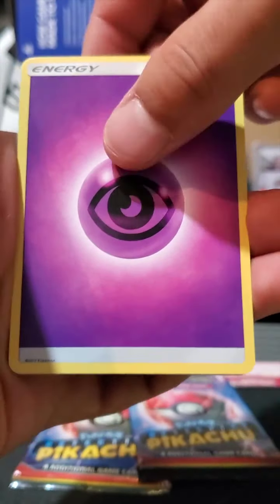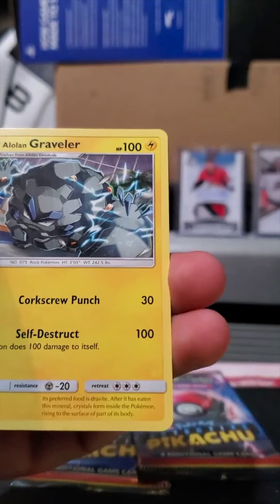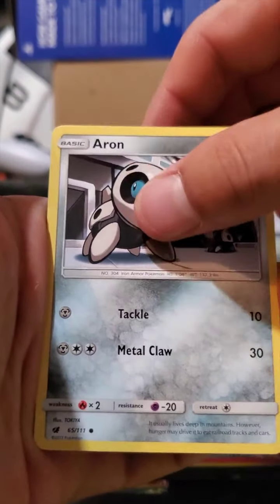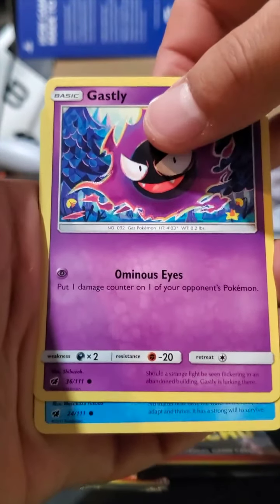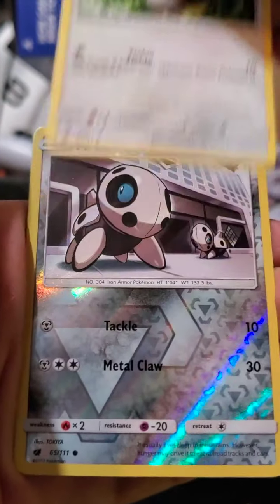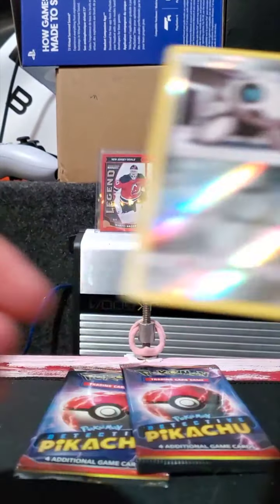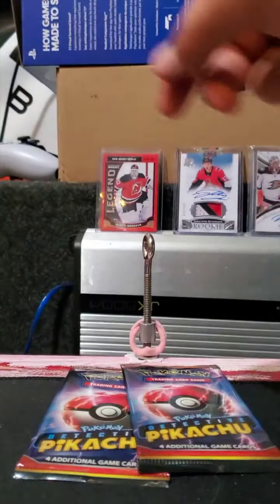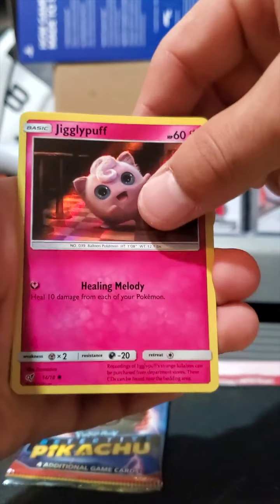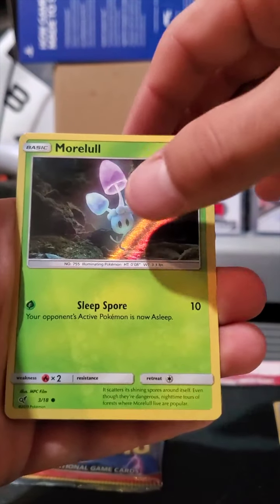Psychic Energy, Pikachu, Red Card, Cinccino, Alolan Grimer, Ditto, Aaron, Gastly, Corpish, Minccino, reverse holo Aaron, Anekomo — another reverse holo. Alright, first card up we got Jigglypuff, Magikarp — more Marowaks, more Marowaks!